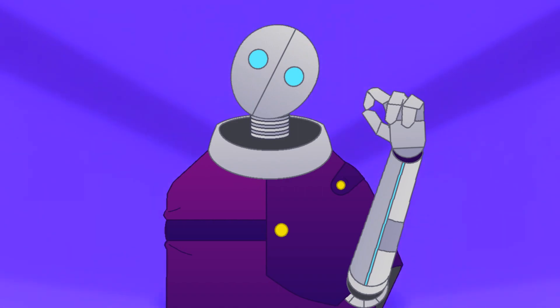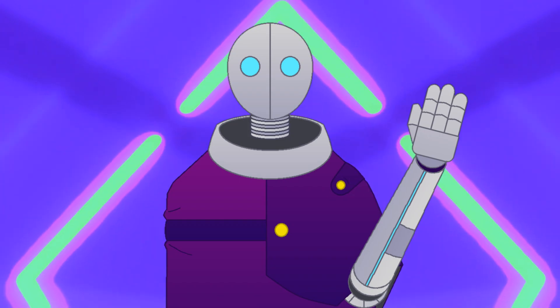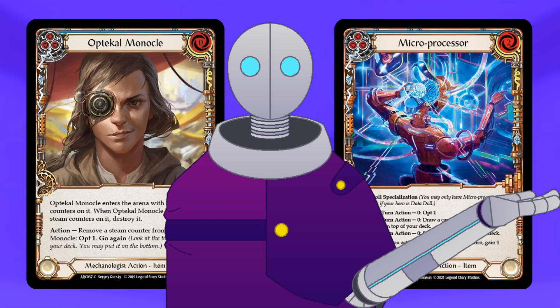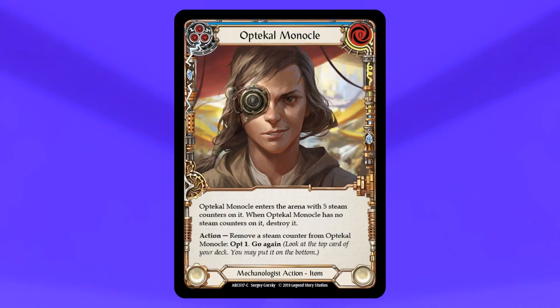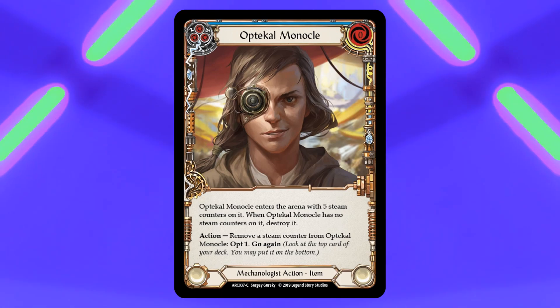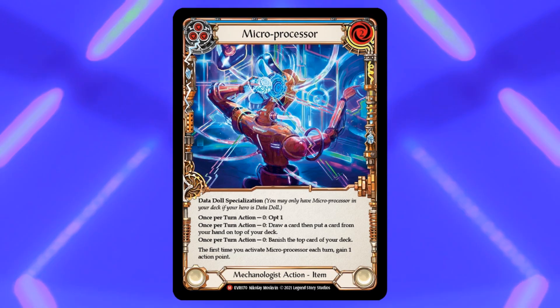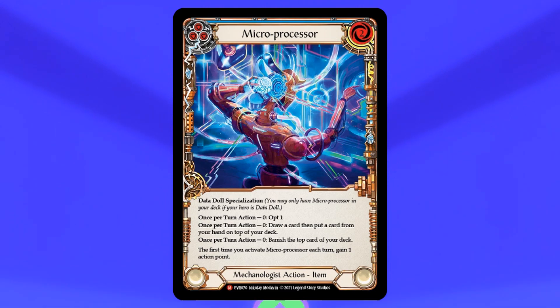Attacking is only one half of the Datadol equation. You'll also want items to boost away to get the most out of your hero's ability. Optical Monocle and Microprocessor are must-haves for your deck. Optical Monocle lets you opt five times before it leaves the board, letting you know when an item's on top of your deck for the next boost — and you can use all five ops in one turn, since you're not always sure what's on top after opting just once. Microprocessor sticks around much longer — effectively forever — and has a whole host of useful abilities. You can opt, draw a card and return a card from your hand to the top of the deck, potentially trading an item in your hand with an attack from your deck, or just straight up banish the top card of your deck, which is very useful if you know that card's an item.